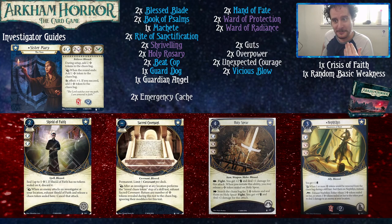Shield of Faith is a two-cost, two-experience spell that takes up a spell slot. You can seal up to five Bless Tokens on it. When an enemy attacks an investigator at your location, as a reaction you can exhaust Shield of Faith and release a chaos token sealed on it to cancel that attack. If you're looking to be the monster-killer Sister Mary, this probably isn't worth your time. However, as a support card it's fantastic — it'll keep you and your friends alive five times per copy.